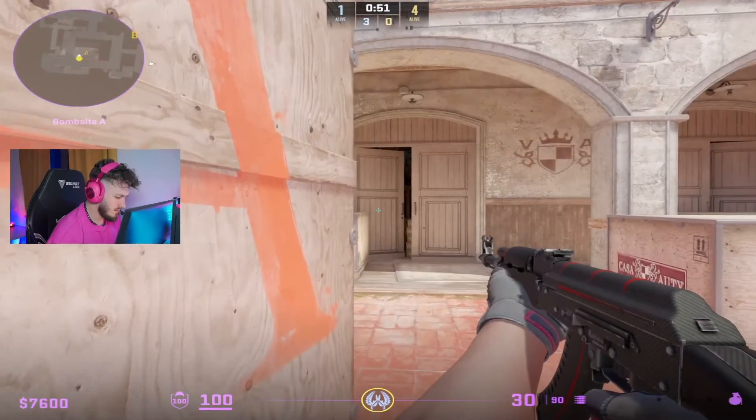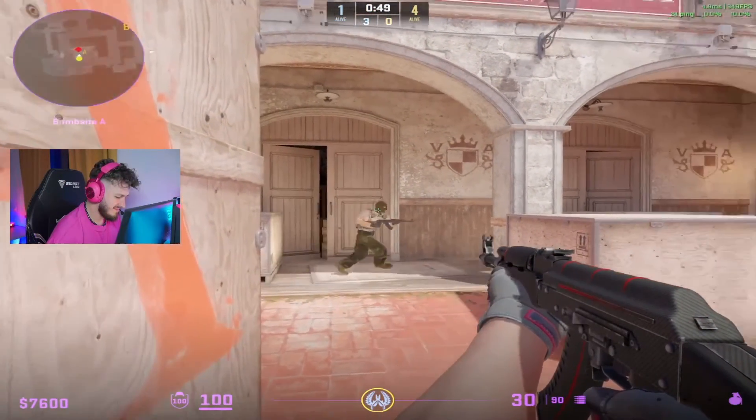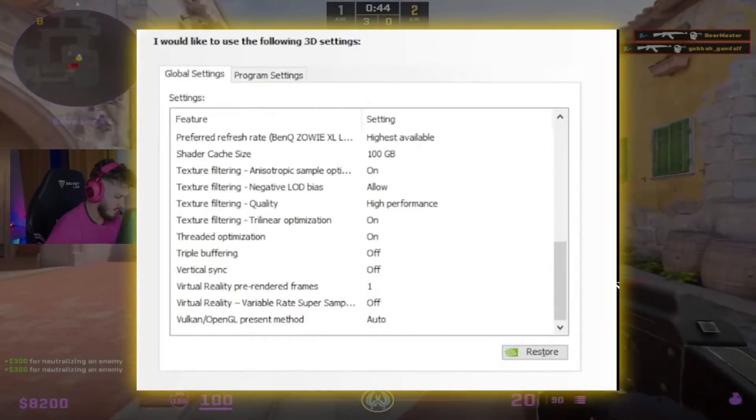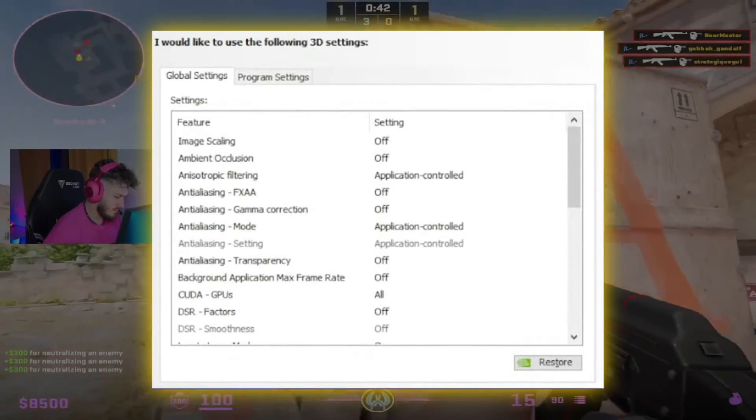When it comes to NVIDIA settings, he showcased his 3D graphics settings in one of his live streams. You can see them on the screen right now — feel free to pause the video to jot down all of these settings.